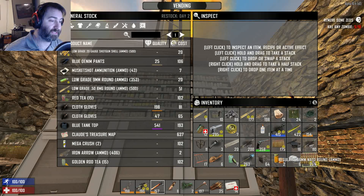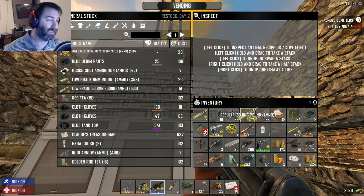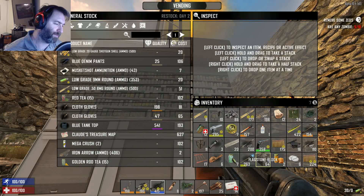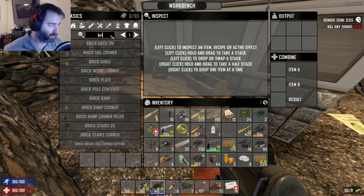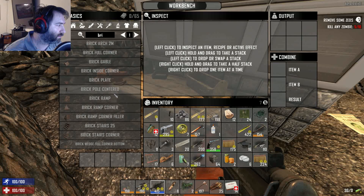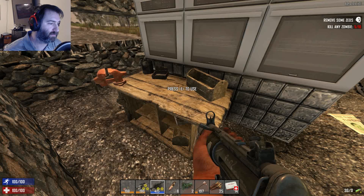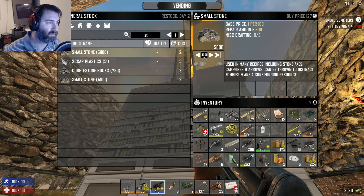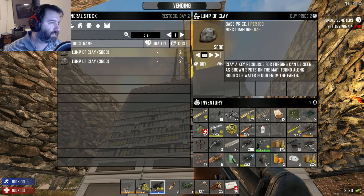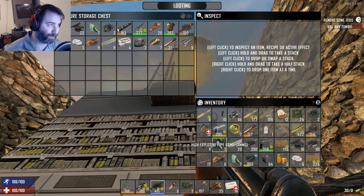This modified SMG with these rounds is going to be great. A lot of really good stuff here — maybe I have more ammo than I realized. What does it take to make a brick? Stone and clay. Pretty cheap. I definitely should have just purchased those materials and then made them in the bench. That's a good lesson learned — hopefully a good lesson for all of you guys. Don't make the same mistake I did.